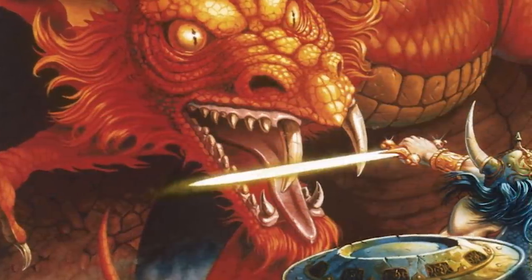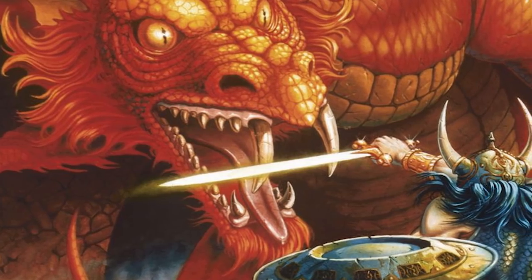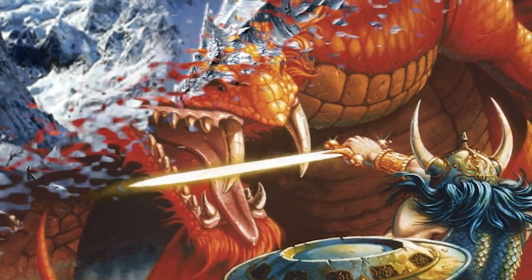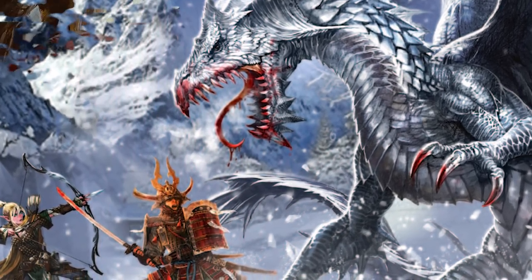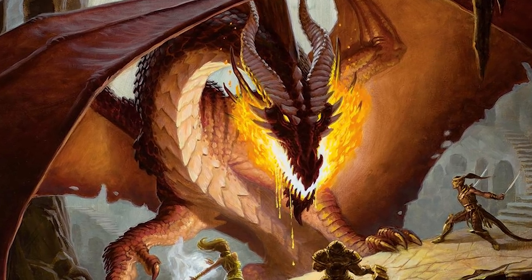Now as far as combat goes, many of you are probably familiar with the dragon stat blocks in the monster manual — and fighting a dragon sucks. They can fly so quickly and their breath weapons are just devastating. Of course they have claw, bite, tail, and wing attacks they throw in between, and this dragon is no different. I won't go super in depth on those comparable elements, but what I will talk about is what makes this dragon different from other dragons you've seen before.